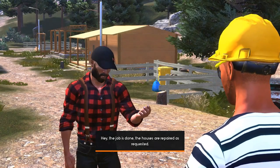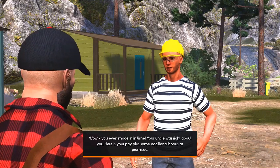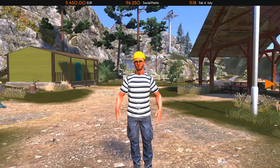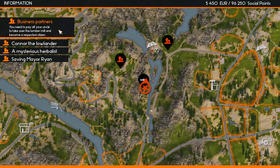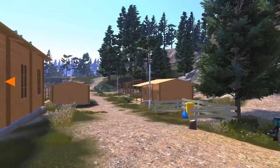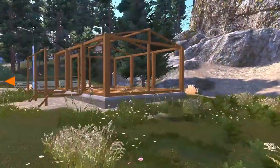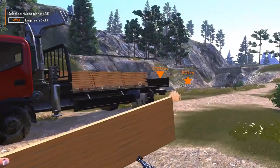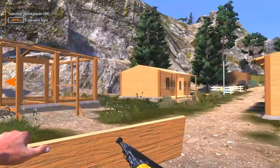The job is done — the houses are repaired as requested. James says I even made it in time and my uncle was right about me. Here's my pay plus an additional bonus as promised. He was supposed to give me 5,200 euro and said there'd be a bonus, but it ended up being around 5,000 total — still makes up for the roughly 1,000 I spent on planks. The question now is whether I get to keep my remaining planks.